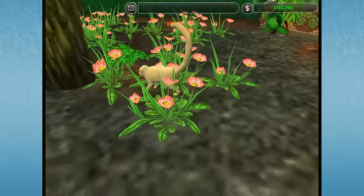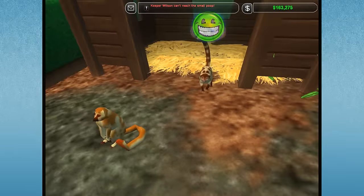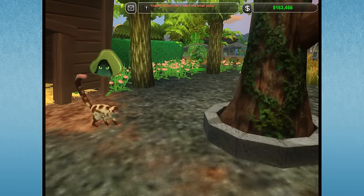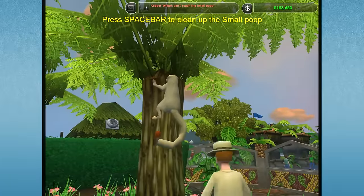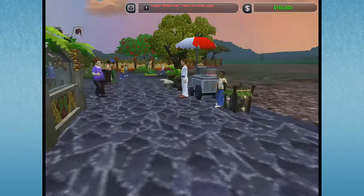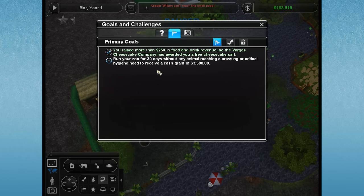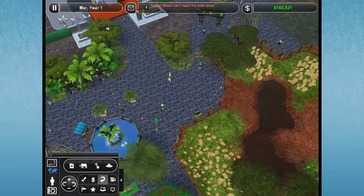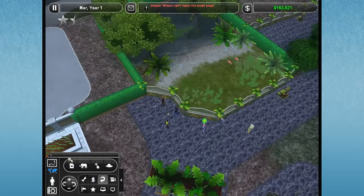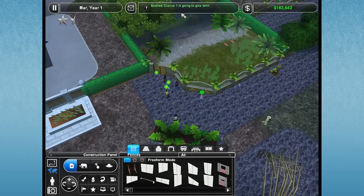So our spotted couscous are pregnant. Where are my males? Oh, there's one. The spotted couscous females are currently pregnant and expecting, so they should be having their little marsupial babies any moment now, which I'm super excited about. We're also working very hard at keeping all of the animals in the zoo nice and clean. We have a challenge going on in our Island Treasures Zoo to run the zoo for 30 days without any animal reaching a pressing or critical hygiene need. Somebody mentioned that I forgot the gate for the saltwater crocodile, and I sure did, so I'm going to go ahead and add that in.